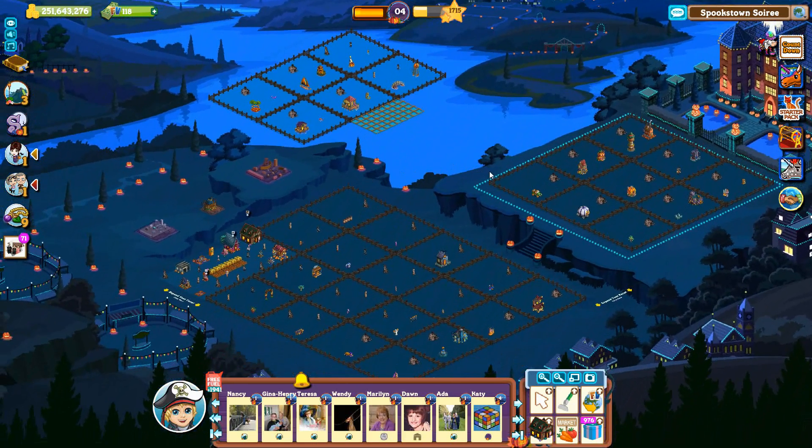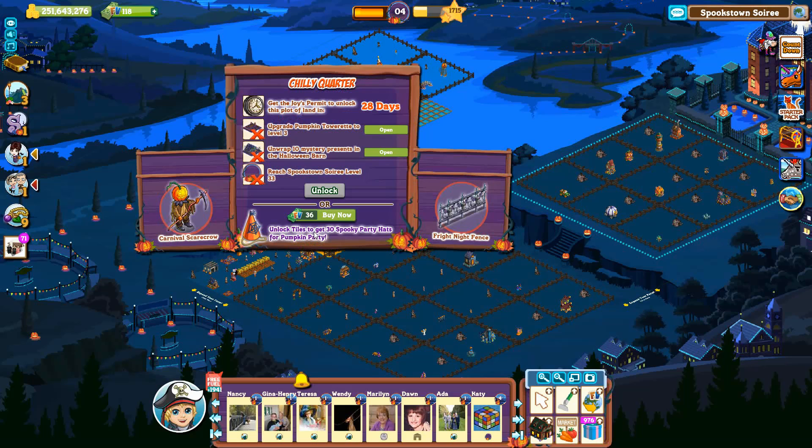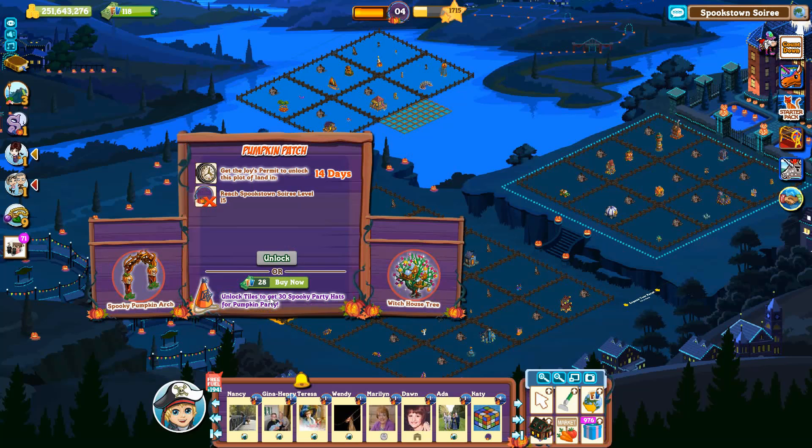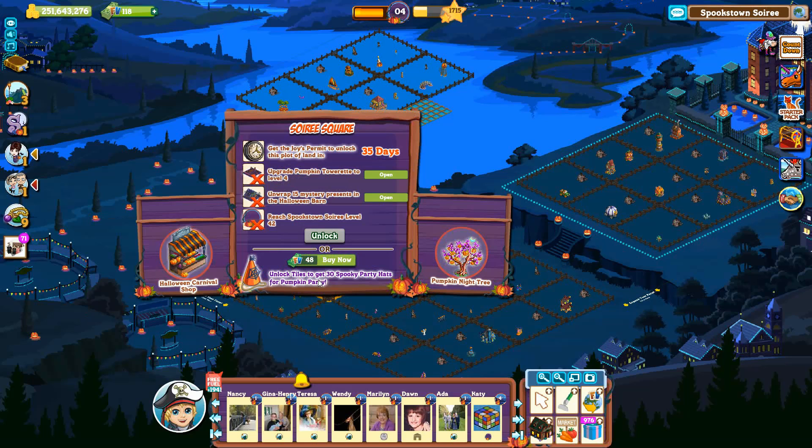The land tiles are again on 2 levels. The earnable ones are next to the starting land section. Chili Quarter opens in 28 days, requires a level 3 Pumpkin Tourette, opening 10 presents in the Halloween Barn and Farm level 33. Pumpkin Patch opens in 14 days and requires Farm level 15. Soiree Square opens in 35 days, requires a level 4 Pumpkin Tourette, opening 15 presents in the Halloween Barn and Farm level 42.